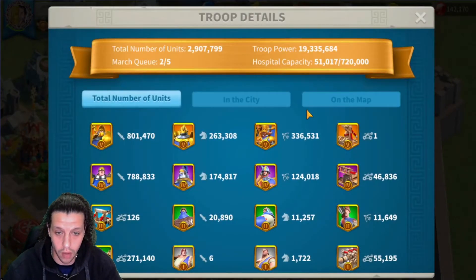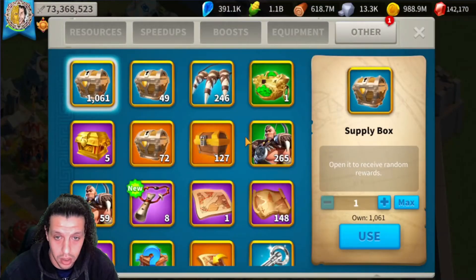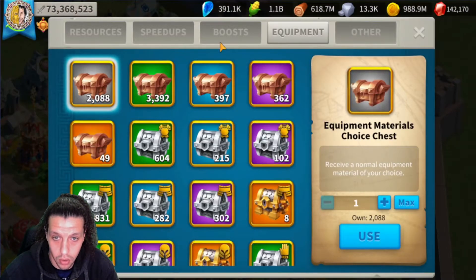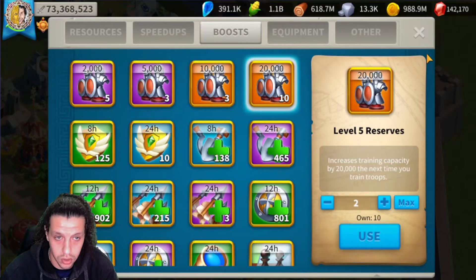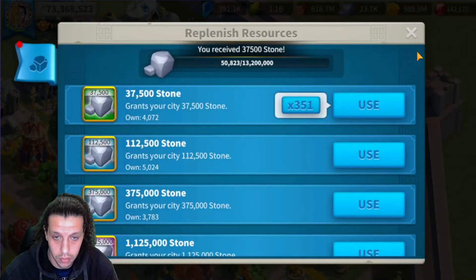Now let's go look at our troops and see where we're at. We're looking at 300 - I think I need more cavalry, so I'll go for the boost and use another two packs and pump the cavalry a little bit more.